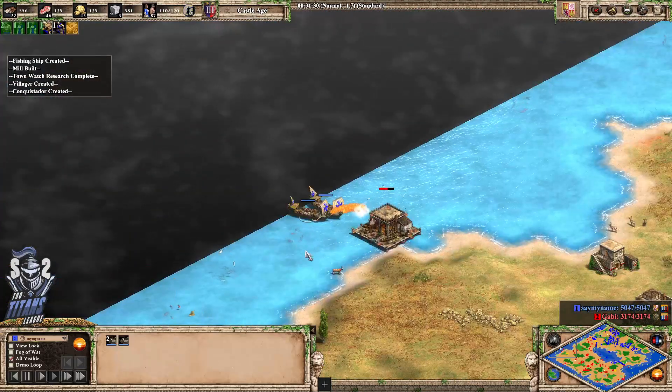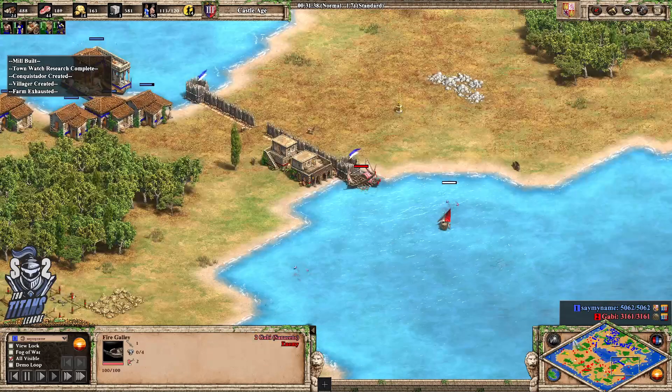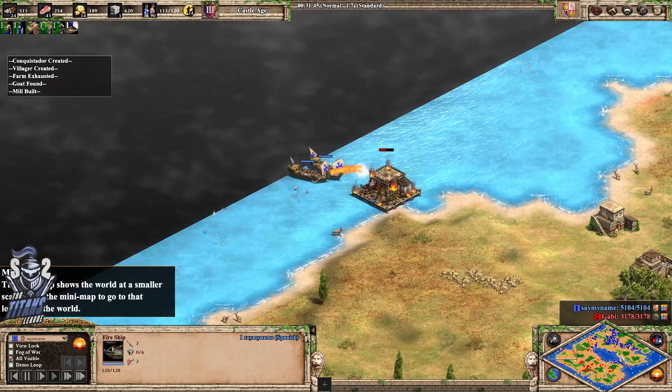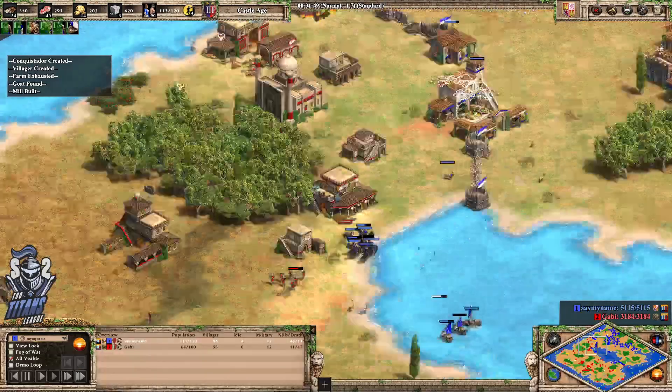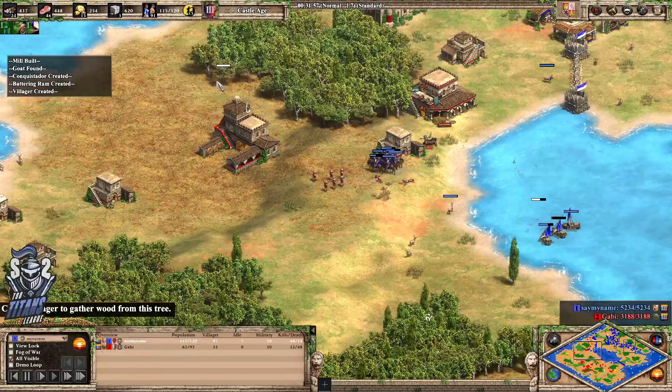The fire ships are the upgraded version, so Gabi's going to want to invest in an upgrade before she takes a fight. Yellow's even getting a ram and pushing with a few more conquistadors.